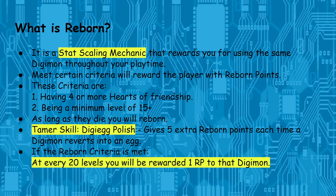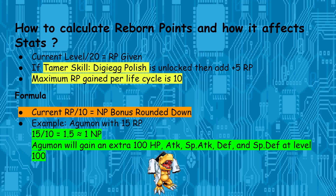Killing is good to get more stats. The Tamer skill Digi Egg Polish gives you plus 5 extra Reborn points upon reverting to an egg. For every 20 levels, you get an extra 1 RP. So at level 100 you get 5 RP at base, plus an extra 5 RP from Digi Egg Polish, for a total of about 10 RP per cycle. Your cap is 150 RP, so that's about 15 cycles minimum.